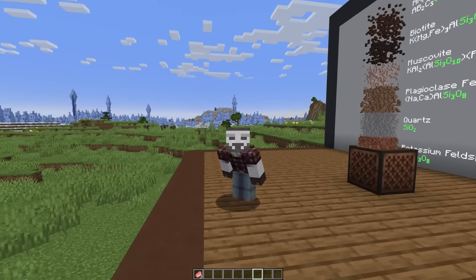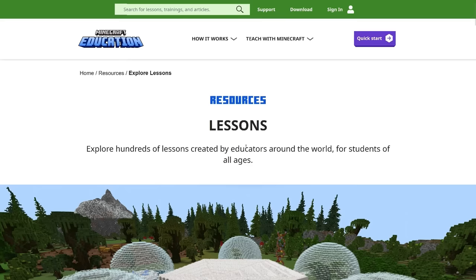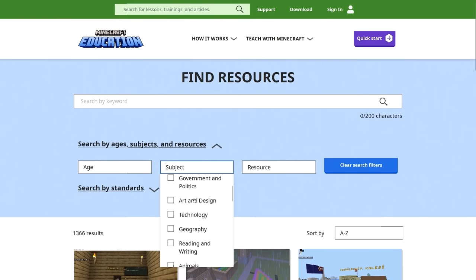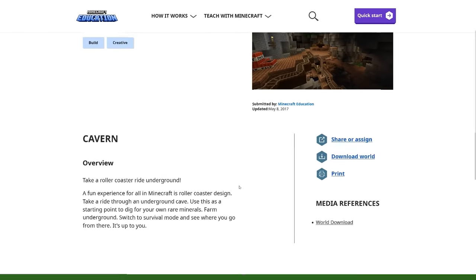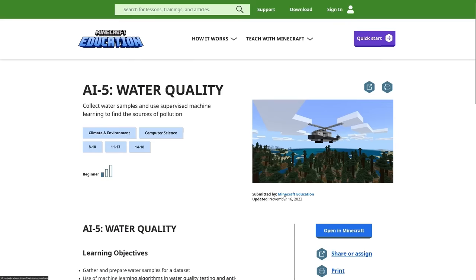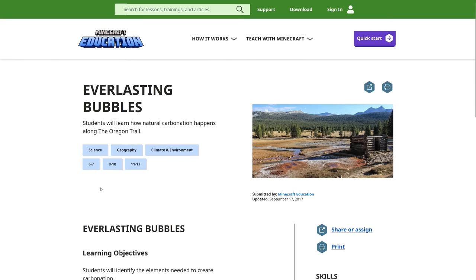I actually owe my channel somewhat to the failings of the Education Edition. When COVID became a thing, I was looking for ways of talking about earth science online, and I thought surely the Education Edition of a game called Minecraft would have some earth science material. But I couldn't find any, and that's when I started making my own geology videos. I've looked again for this video, and currently there are 1,365 lessons published. Out of the 95 lessons in climate and environment, there are only two I would consider earth science — and they are just world downloads with a mesa and cave biome, no lesson. Just make it up yourself.